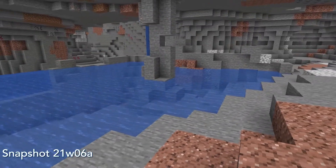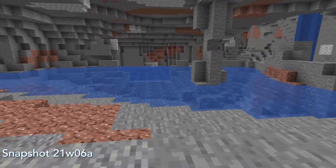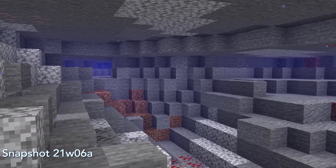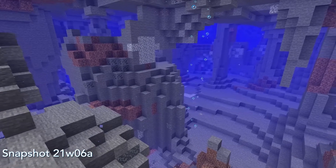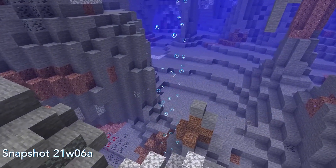In addition, new aquifers generate in caves and generate bodies of water within noise caves. This may result in small pods of water, or even underground lakes. In this snapshot, aquifers are created below Y31, and this has caused a bug in which caves between Y31 and Y63 are flooded with water. The Mojang devs have acknowledged this bug, and it should be fixed by the next snapshot.